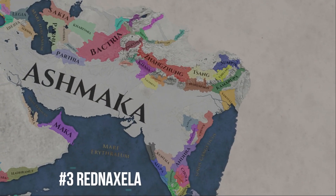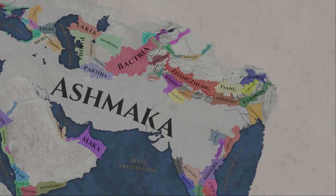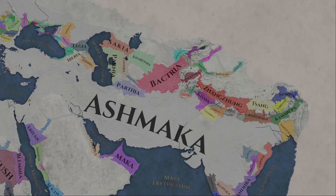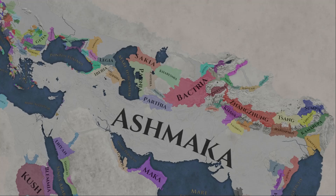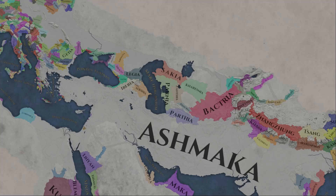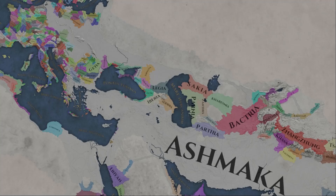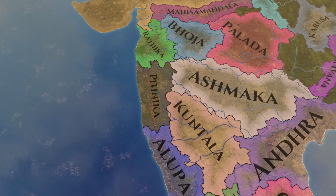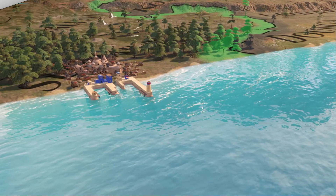Number three on the list is Red Naxaleh — or Alexander backwards — where as a Hindu, Buddhist, or Jain nation which is not the Maurya, you need to conquer Pataliputra, Babylon, Memphis, and Athens. This is pretty much the 'no more worlds left to conquer' achievement but the other way round. I have decided to include this achievement even though it can be achieved by starting as Maurya and forming Bharata Varsha. Once formed, the game no longer considers you as Maurya but as Bharata Varsha, and thus the achievement can be completed this way. However, I personally consider this to be a bug and believe the achievement was not intended to be unlocked this way.